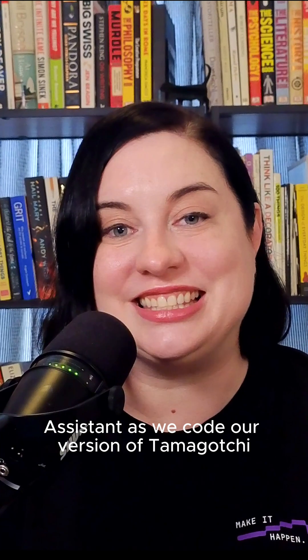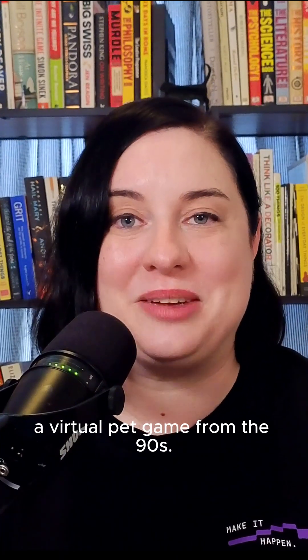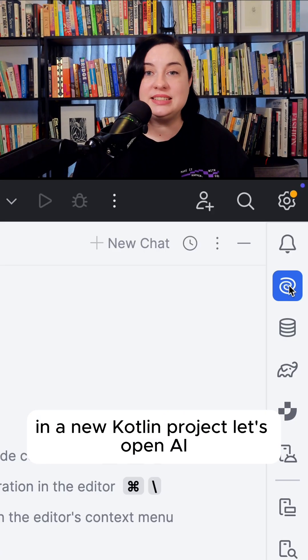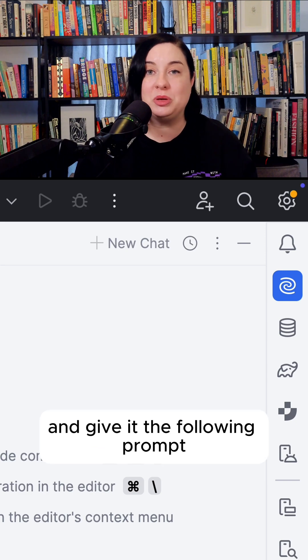Want to build a retro console game in Kotlin in under a minute? Join me and AI Assistant as we code our version of Tamagotchi, a virtual pet game from the 90s. Let's see how we can do this. In a new Kotlin project, let's open AI Assistant in the sidebar and give it the following prompt.